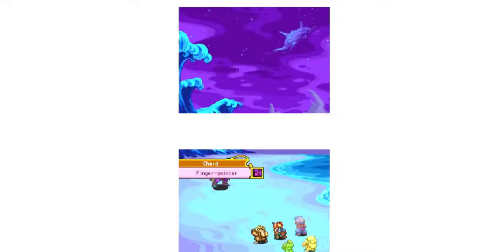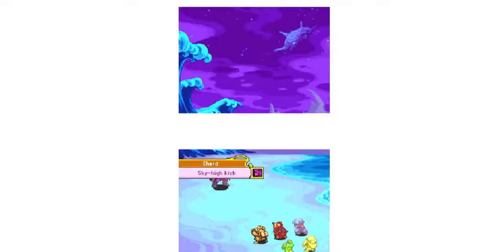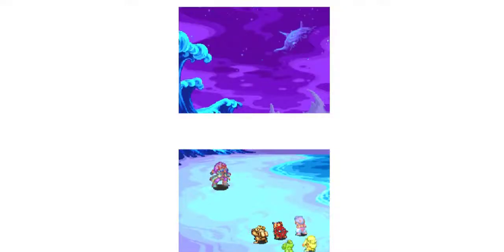This fight can last quite a while, so he'll most probably change to nighttime eventually. Chard's second attack is using his classic Finger Point trick — he'll point to a character choice, and after the turn goes over to him again, he'll use Sky High Kick, which can do a lot to one player and slightly damage the others. Use the classic strategy of blocking and you'll be safe.